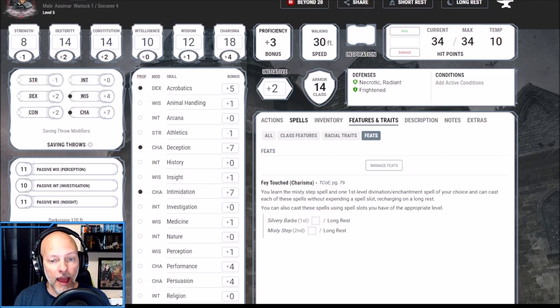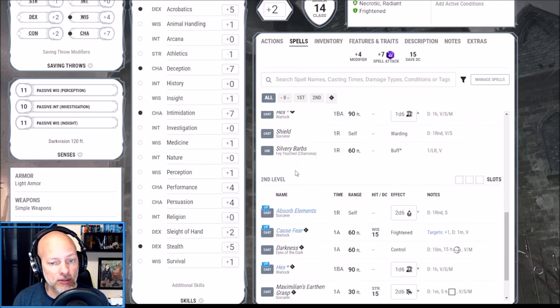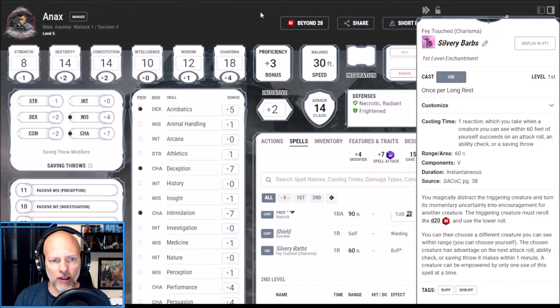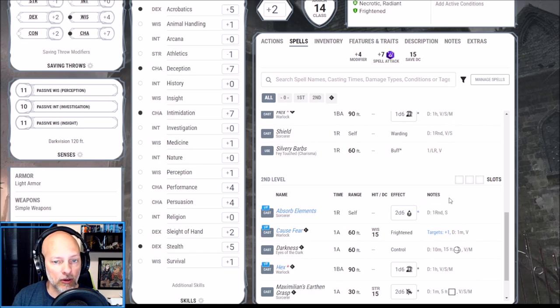Not only that, we get the Misty Step spell and can cast it once per day without using a spell slot. On top of that, we get an additional first level spell from the Divination or Enchantment school, and I chose Silvery Barbs — an excellent spell. As a reaction, when a creature within 60 feet of us has rolled a d20, we can make them re-roll that d20 and use the lower roll. This works very well for us: if we cast Cause Fear and they make the saving throw, we can use Silvery Barbs to make them re-roll. So two free castings per day of Misty Step and Silvery Barbs, plus we can use spell slots.